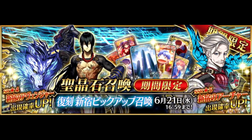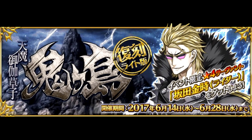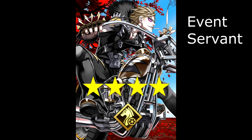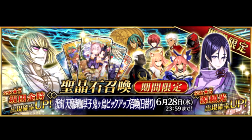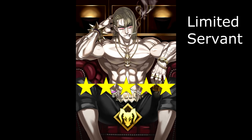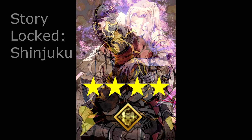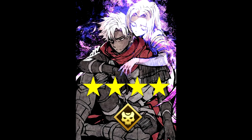June fires up with the return of the Shinjuku 1 banner, once again putting Moriarty, Yan Qing, and Hessian Lobo on rate-up. Following up, we have a rerun of last year's Onigashima event. If you missed him last time, you'll be able to get the freebie 4-star Servant, Rider Kintoki, from participating. We've got a different summon banner this year though — a rotating schedule including the 5-star servants Raiko, Tamamo, and Kintoki. The 4-star servants Suzuka Gozen, Emiya, Emiya Alter, and Emiya Assassin will also be on rate-up.